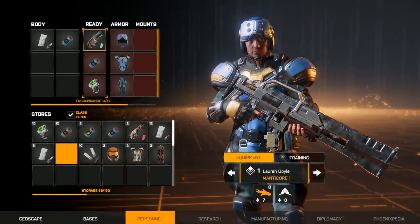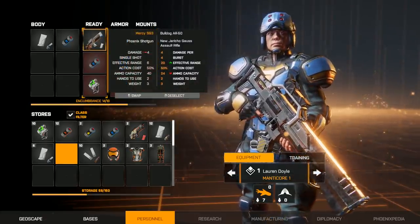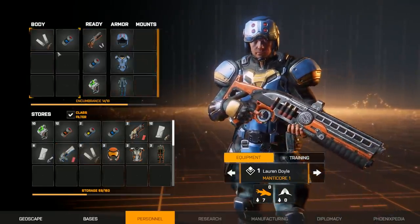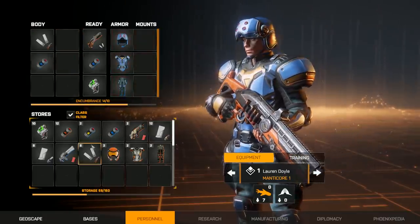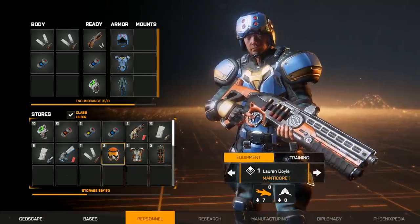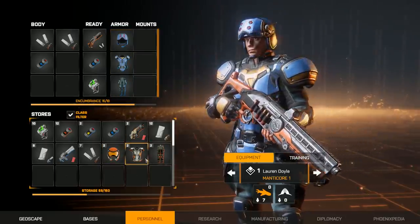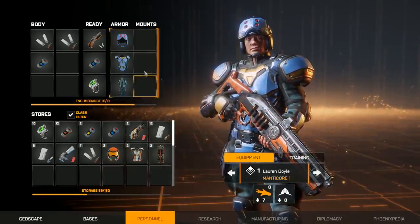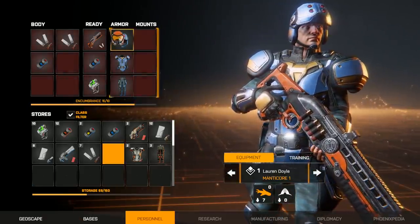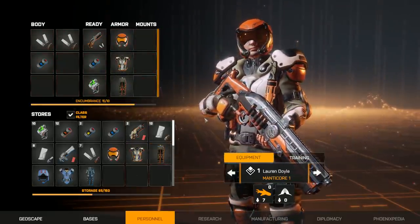One thing I should mention is that in Backer Build 4, you can only have one primary weapon equipped at a time — otherwise I'd give her a shotgun and an assault rifle. I guess we'll swap her armor out too, otherwise those mismatched colors are gonna drive me crazy. And we're good to go.